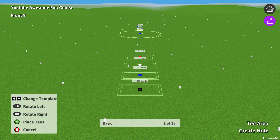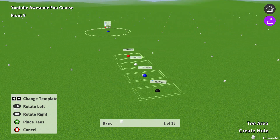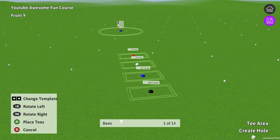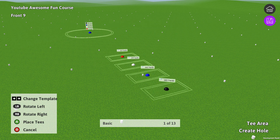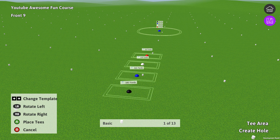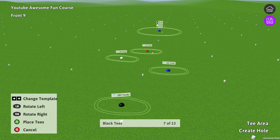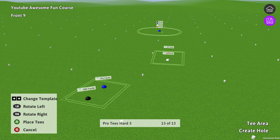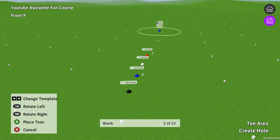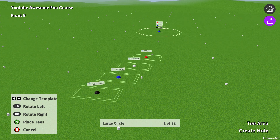Alright, there we go. And as a lot of people have played Avatar Golf, you'll notice this is new. So now, when you create holes in Tea Time Golf, you can actually use templates. As you can see, we're on our tee block right now, and we can actually change the template of what tees we want to use. Let's use Staggered Left — Classic Staggered Left.